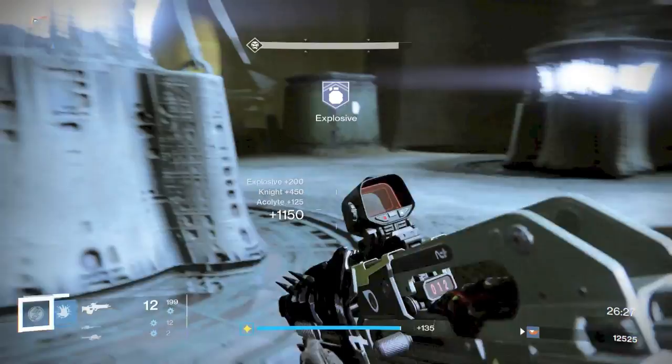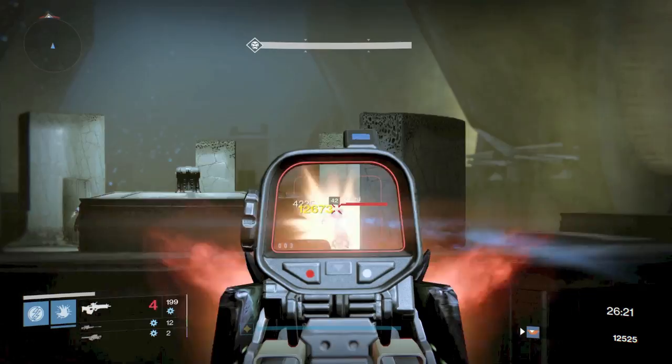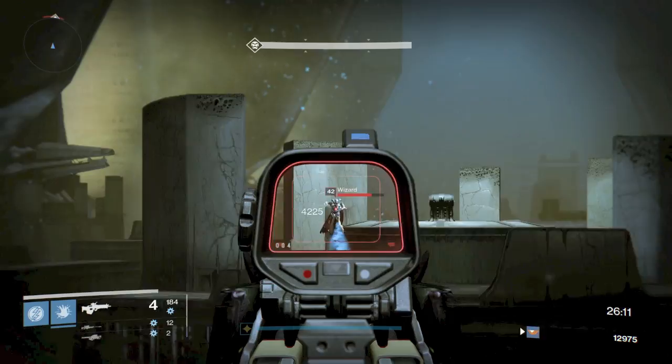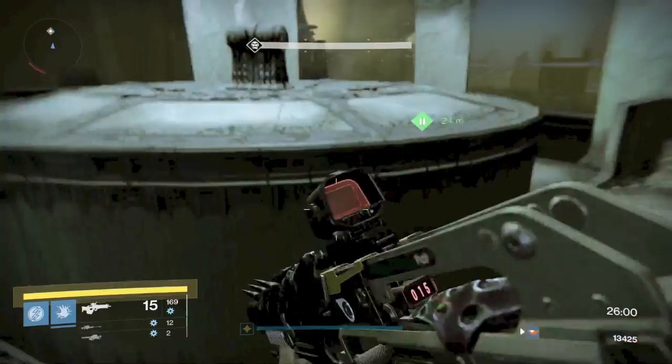We're taking out these adds. Now the Wizards — there's going to be two on the left, two on the right. Pick what side you want to do first; it doesn't matter which one you do. I'm just going to go left first. But these Wizards do do Arc damage, so don't push over there. Take them out from deep — I'm just taking them out from as far away as possible. There's no point in putting yourself in any danger. Once you take out the two Wizards, make your way over.